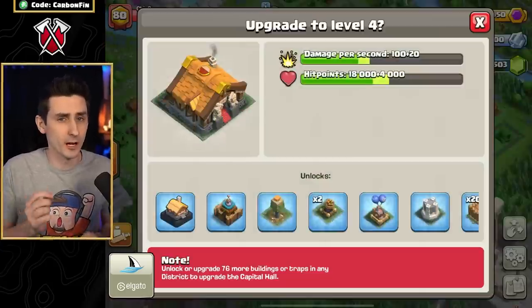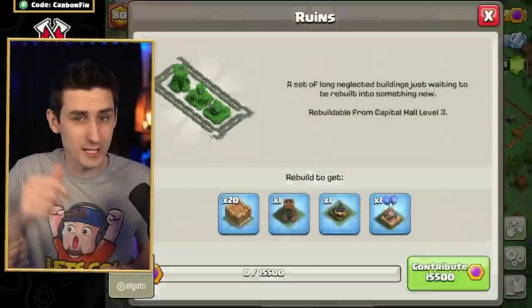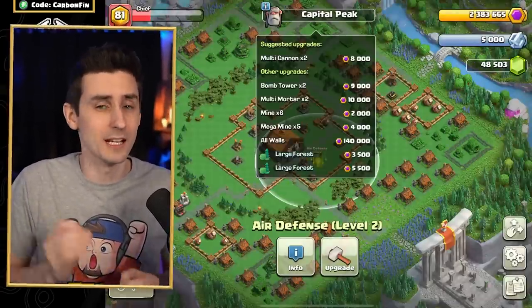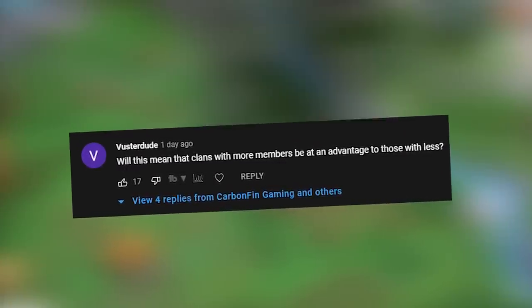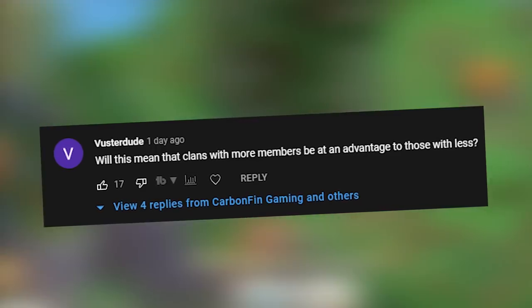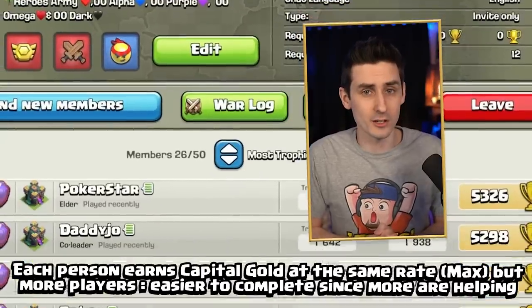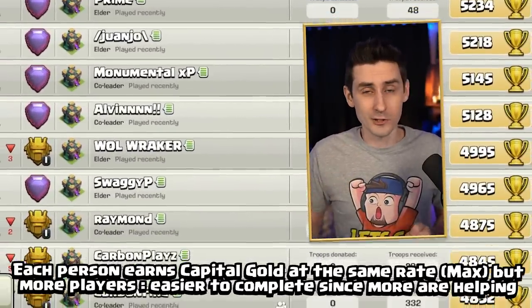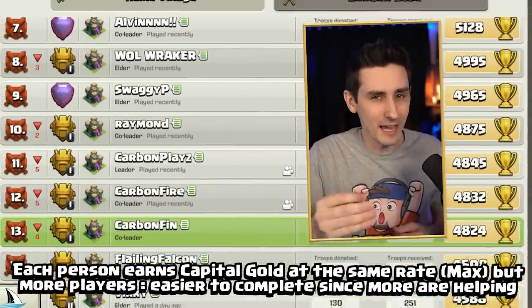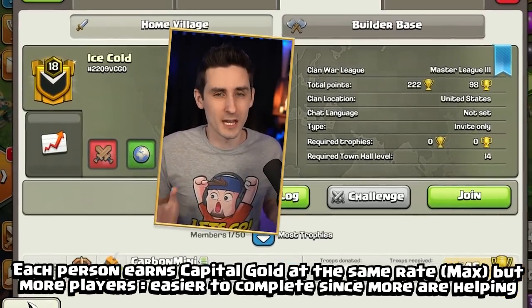So let's upgrade these items so we can unlock the new district. While we are upgrading our buildings, I want to take this time to answer a comment left in the previous video. Remember to leave your questions down in the comment section below for a chance to be featured in an upcoming video. The first comment is from VUserDude, who asks: will this mean that clans with more members be at an advantage to those with less? My answer is yes, in a way. Clans with more members will have the ability to earn capital faster and contribute to their clan capital. This will mean larger but active clans will be able to get to a maxed out state faster than those with less players.